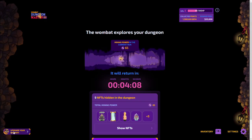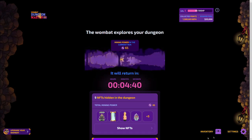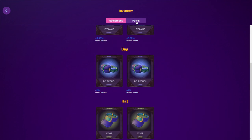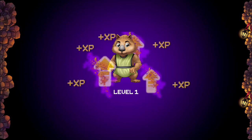To equip an item, choose to upgrade your Wombat and find the item you want to equip. You can see all of the items and packs you have in the inventory right here.